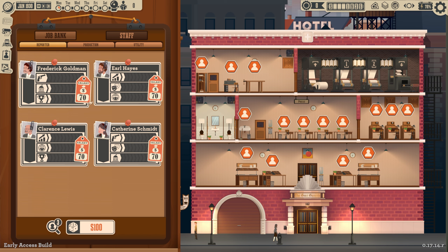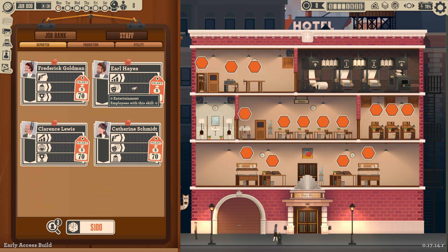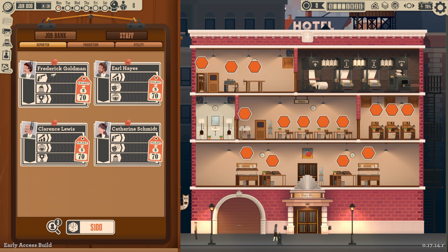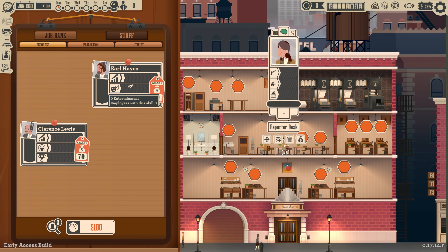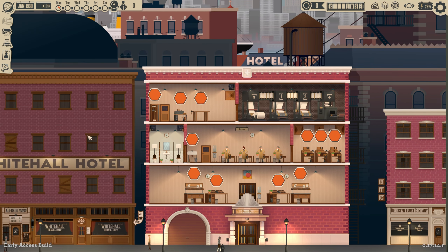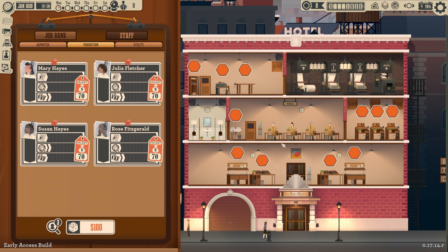We're going to hire all four reporters. We have crime on both of these guys, so they should probably be next to each other. We have society on both of these guys as well as economy on both of them, so they should probably be next to each other too. If we can connect the other two — they both have entertainment — so you go there and you go there. Reporting done and dusted.